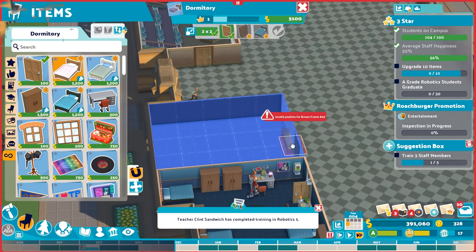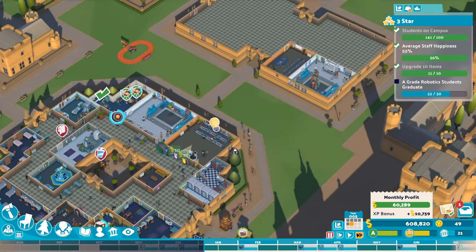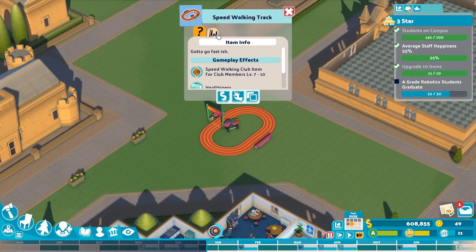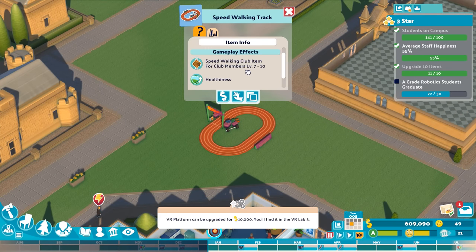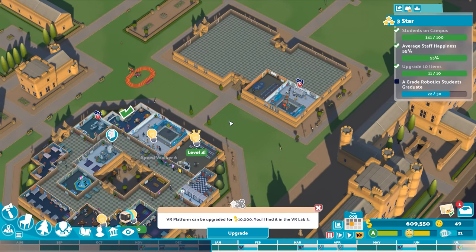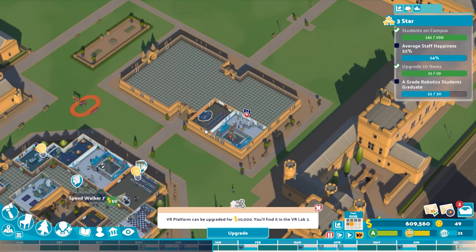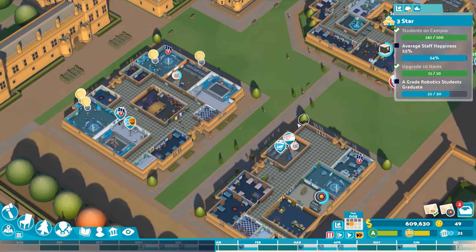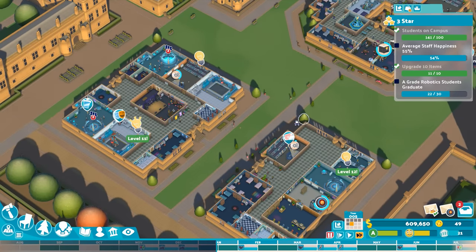We've now expanded to another building. I even placed a speed walking track for club members. There are actual sports in the game — not real sports, mind you. We're talking things like cheese ball. What's cheese ball? I don't know, but it involves throwing cheese, which makes it sound like the perfect sport.